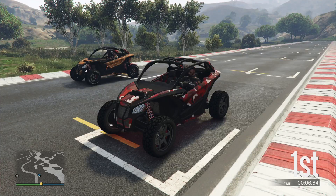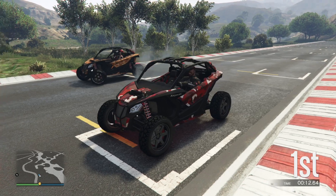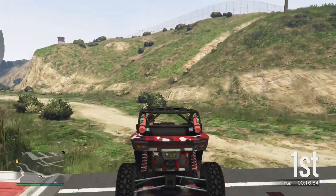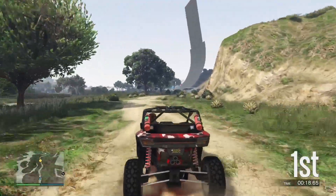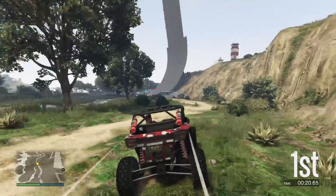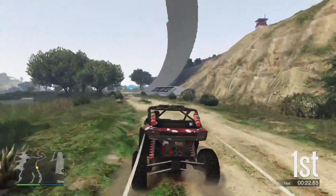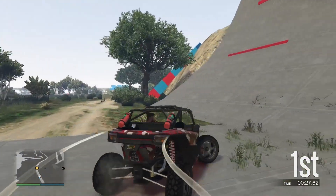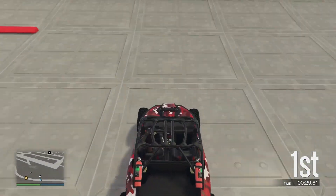Hello guys, today we're going to be testing the off-road capability of the Nagasaki Outlaw with Blade. Let's go and test it out. First is the height test — how high it can go up a wall, out of 10. My prediction is an 8.